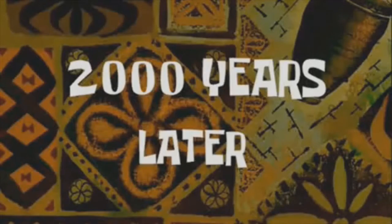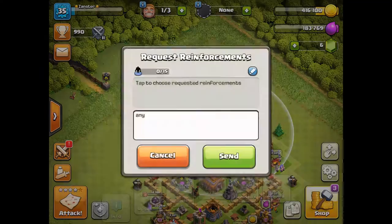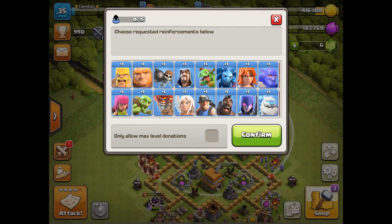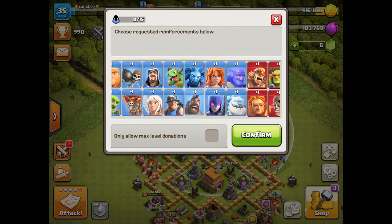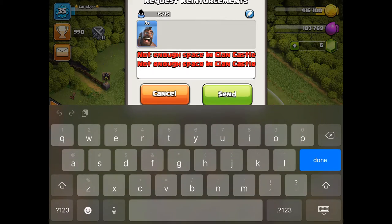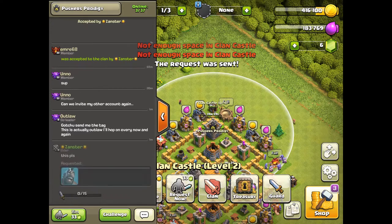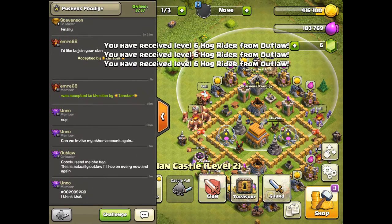Two thousand years later. I am back and the first thing I want to do is request some hog riders — that's the one thing I didn't do when I cut out. Let's put a nice message and send this thing. I have my hogs and it's time to get into our second battle. Let's see what happens.